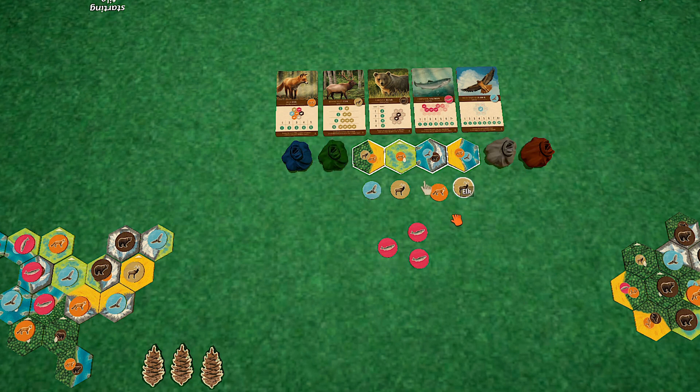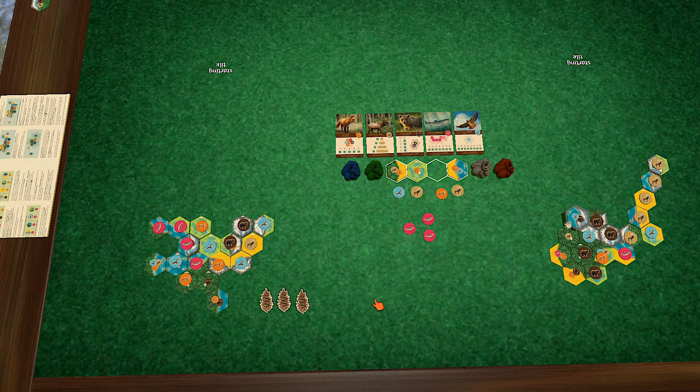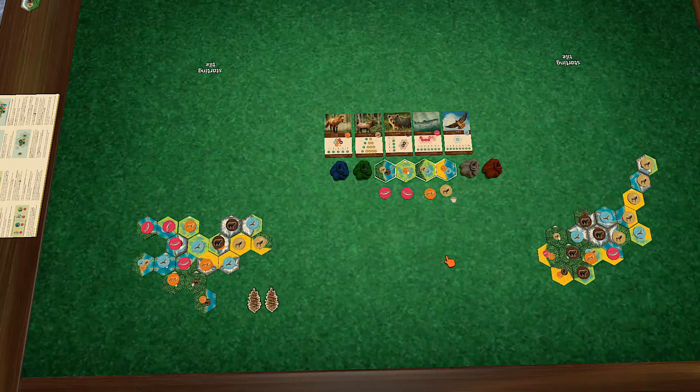I'm going to use a nature token — I have one more actually. I'm going to take the hawk and put it right in here. Do you drop the others in the bag first? Yeah, they go back in. I'm going to spend a nature token.